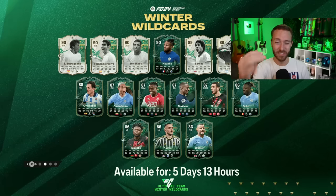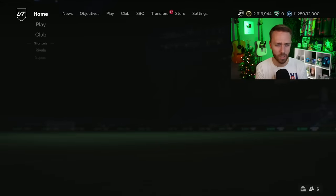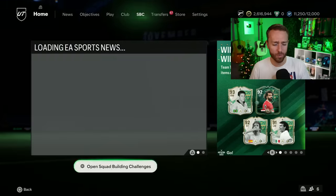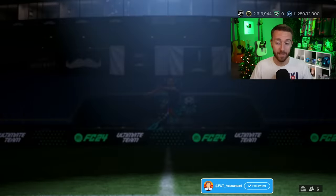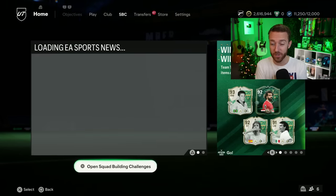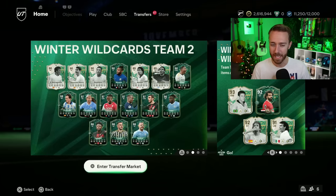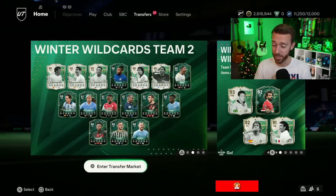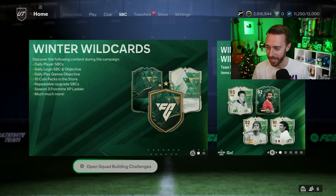Hey guys, it's Nate aka the Full Account, welcome back to the channel. It is Sunday and the 87 plus icon pick is expiring today, so what's going to replace it? Sundays are normally the days where we get either an icon or a hero upgrade pack or pick SBC. We'll look at what potentially could come today, how to invest for it, and a sneaky move EA made yesterday about how long Winter Wildcard items are in packs.